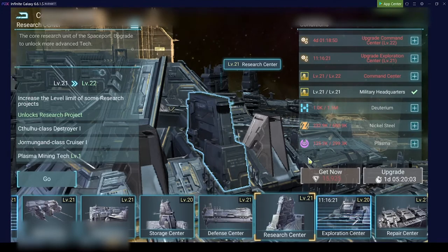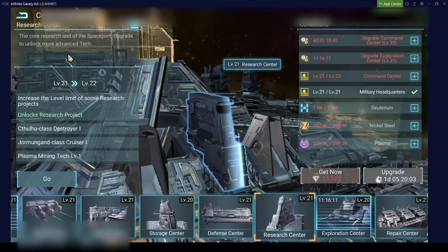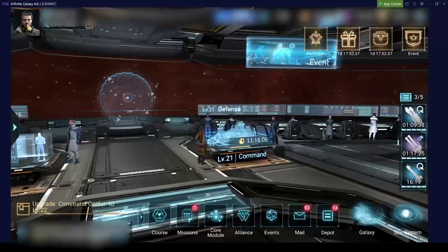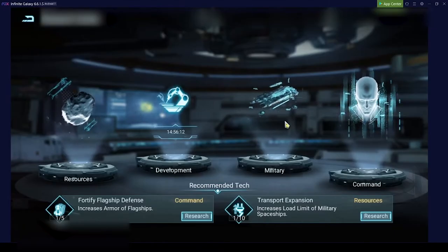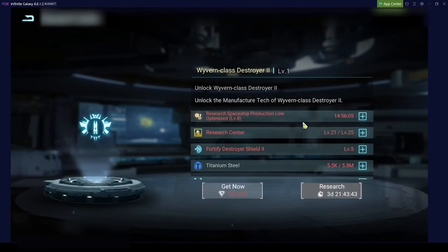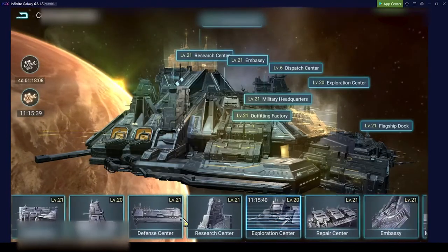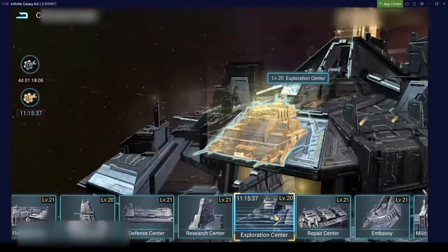The research center doesn't have any additional bonus by itself, but it gives you the option to research higher tech. If you check your tech tree and want to build high-level destroyers or frigates, you'll see they have a research center level requirement and usually require prior research as well. This is why you always need to keep your research center at the highest level to be able to research the latest tech.